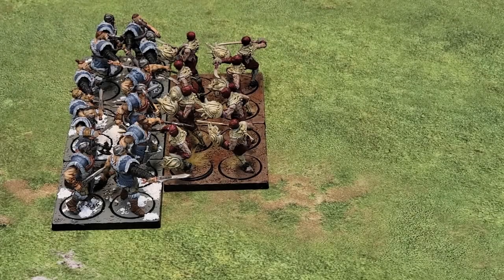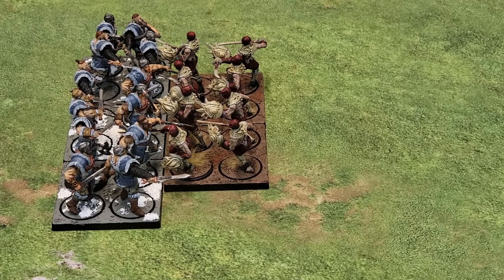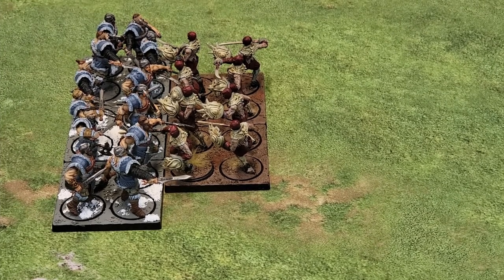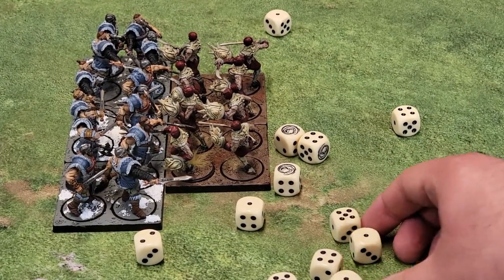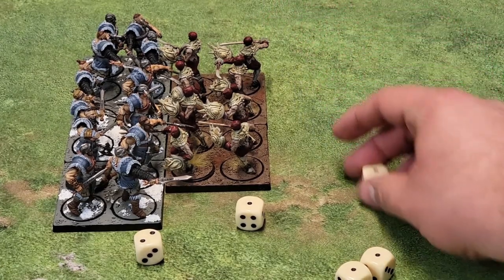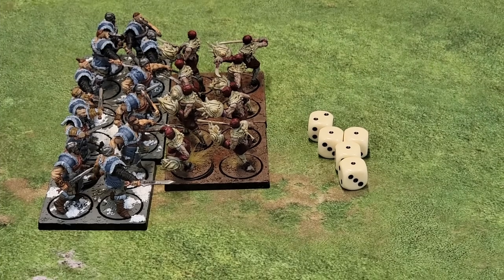We are going to be rolling a Clash attack, which is a close combat attack between two regiments. The regiment on the right are Vanguard clones for the Spires, and on the left are Raiders for the Nords. We are going to be rolling to hit with the Vanguard clones on the right. The Vanguard clones have a Clash characteristic of 2, and in this game you are looking to roll under the stat. For their attacks, we are going to pull out all of our misses, which is any die over the Clash characteristic, and we end up with 5 Clash hits.